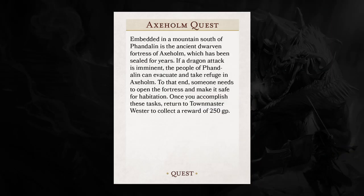First things first, let's take a look at the quest card. Anytime you're running an adventure it's a good idea to understand what information your players have because they drive the action. Josh reads: 'Embedded in a mountain south of Phandalin is the ancient dwarven fortress of Axholm, which has been sealed for years. If a dragon attack is imminent, the people of Phandalin can evacuate to take refuge in Axholm. Someone needs to open the fortress and make it safe for habitation. Return to Town Master Wester and collect a reward of 250 gold pieces.'